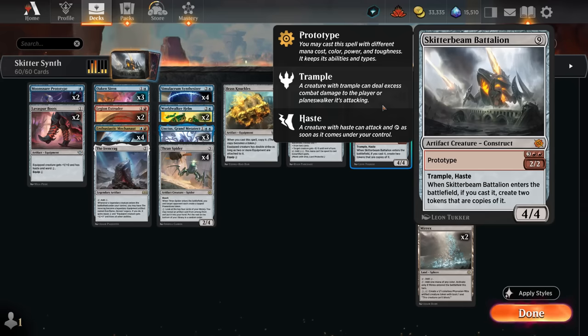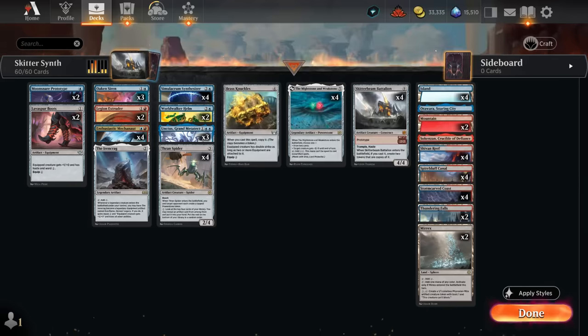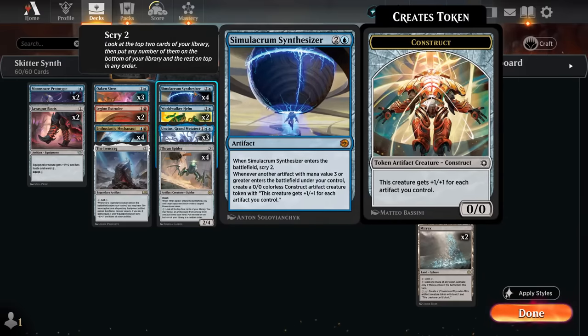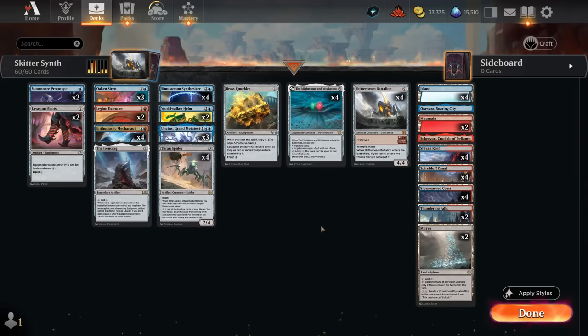Every one of those copies still counts as a 5-mana card, so every one of them will also trigger Simulacrum Synthesizer, resulting in three construct tokens alongside three 2/2s with Trample and Haste. That dramatically increases the number of artifacts we control, ending up with some very large constructs. Ideally we can also immediately give those construct tokens Haste by equipping them with the boots, and then we can be attacking for a ton of damage out of nowhere to maybe even one-hit KO the opponent.